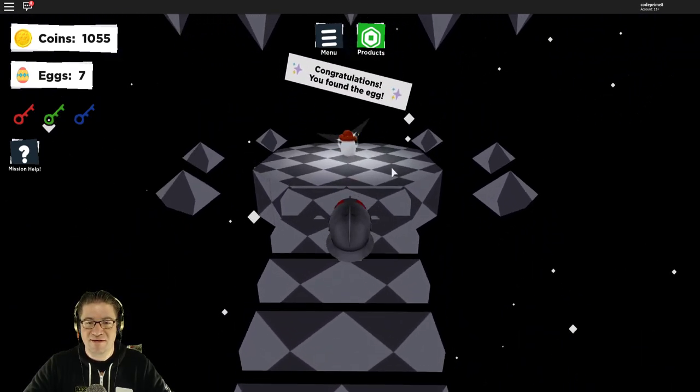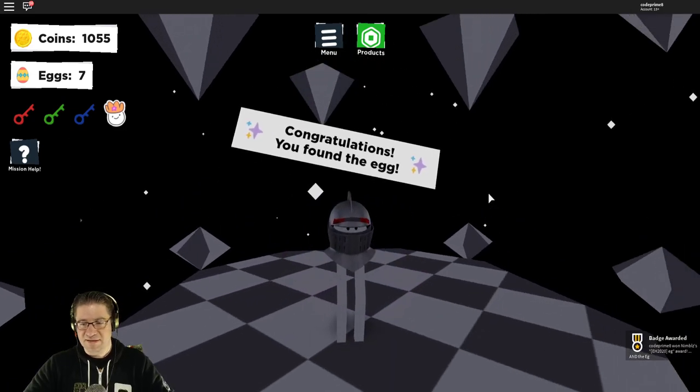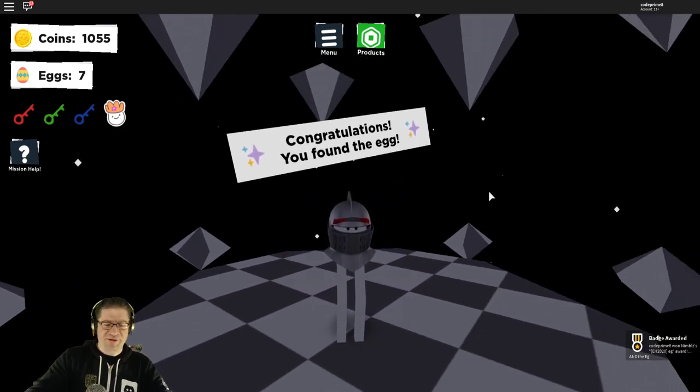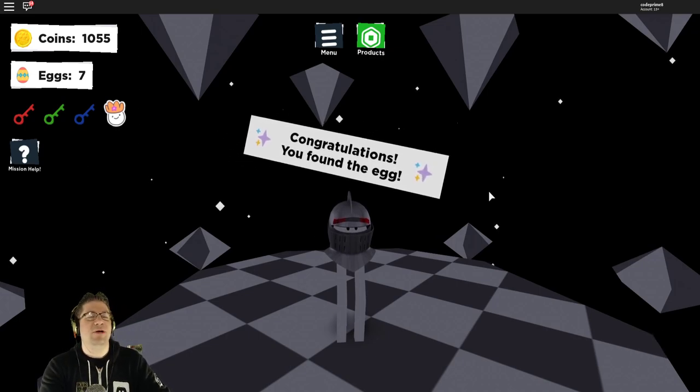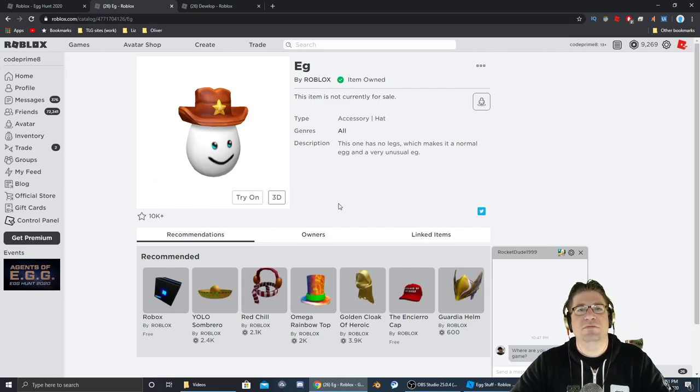And boom, nicely done. By the way, I put the knight's helmet on because we're doing adventures and stuff like that. Let's go check out the inventory — and right there it is. Click on it and boom. Thank you everyone for watching this episode of the egg hunt. Don't forget to like, comment, subscribe down below — do all those cool things. Love you guys very much. Have a good night. Bye.